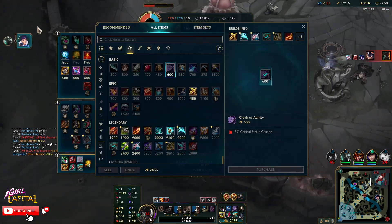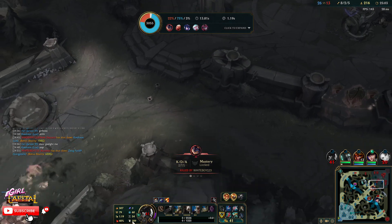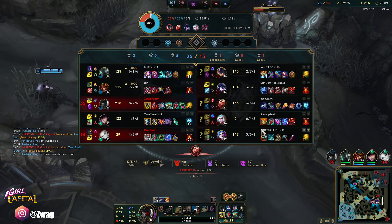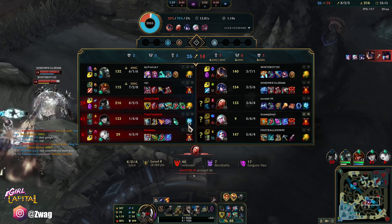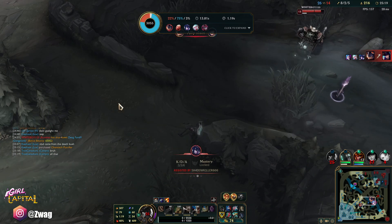We got another upgrade. I got my armor fan item — my barrels hit like a truck. And last, we get IE. Basically I have four items. I just need one more item. Everybody else is on their first or second item — I'm two items ahead of everybody with all this extra gold and these kills.